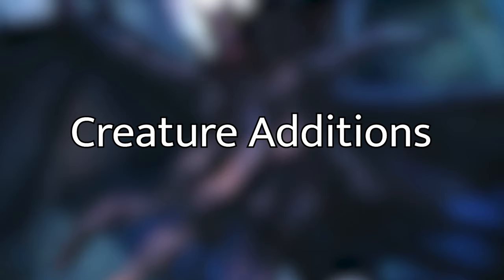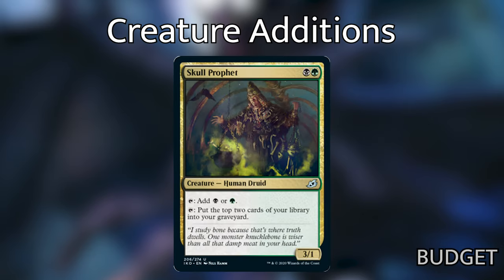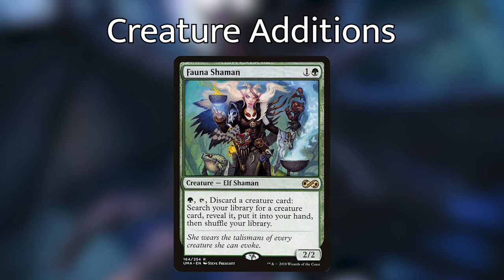Alright, let's move on to the exciting part — what cards did I put in? Starting with creatures: first is Skull Prophet, black and green for a 3/1 human druid. You can tap it to add black or green, or tap it to put the top two cards of your library into your graveyard. This is exactly the kind of card we want — it ramps us and puts cards into our graveyard. Next, Fauna Shaman, one and a green for a 2/2 elf shaman. For a green and tap, discard a creature card, search your library for a creature card, reveal it, put it into your hand, and shuffle. Double usage — we can discard cards into our graveyard to fuel Catharal, and it also lets us tutor out any creature. Super useful.